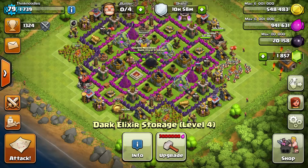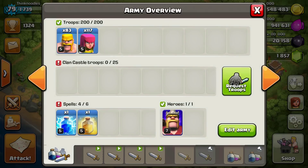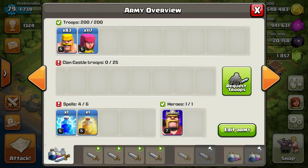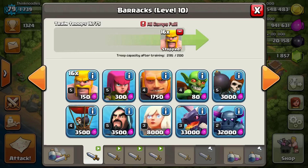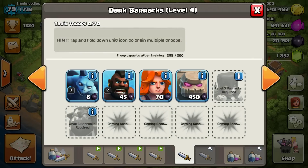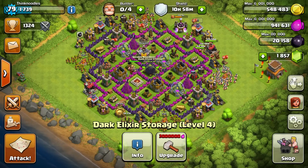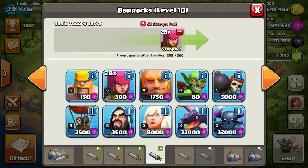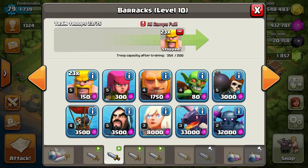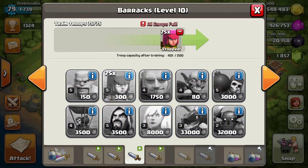It's really nice that people can no longer lightning spell your dark elixir storage - that's huge, that's gonna make so many people happy. There's also a new army overview button down here. You can request troops similarly to the war interface. You can go to all your barracks including your dark elixir barracks. When you want to fill up your army you can do it this way, and you don't accidentally end up in the spell factory when you want to be at your barracks.